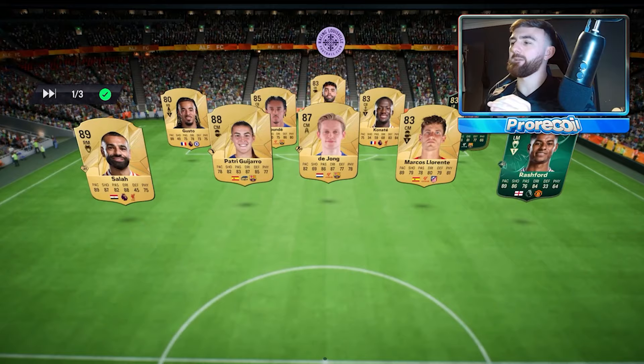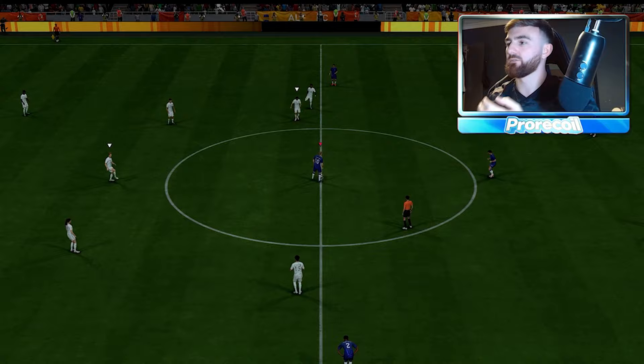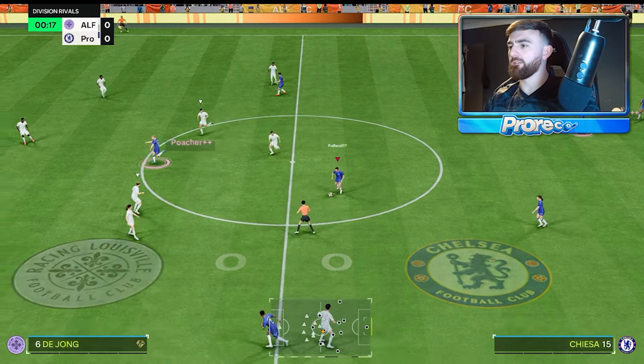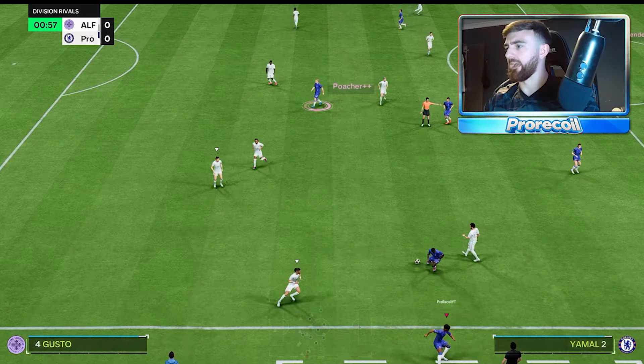Right, pretty easy team for us to beat — almost silly how easy this is going to be. He's got quite a tight midfield, but Salah being literally worth more than the rest of his team — it almost doesn't make sense. We're going to test out Jamal; I haven't really had great feedback from him so far. I don't know why Chiesa was in the middle of the pitch there.